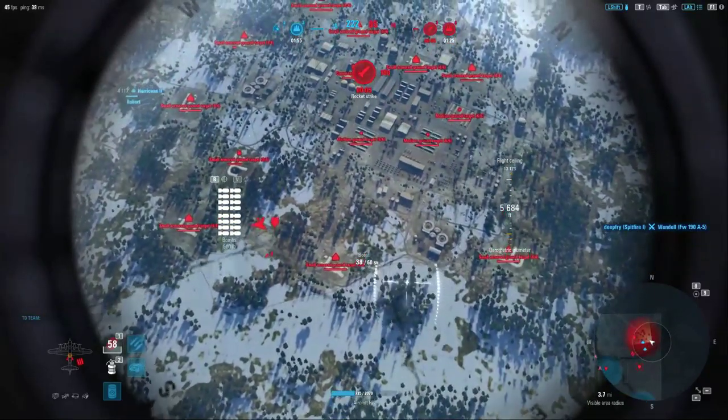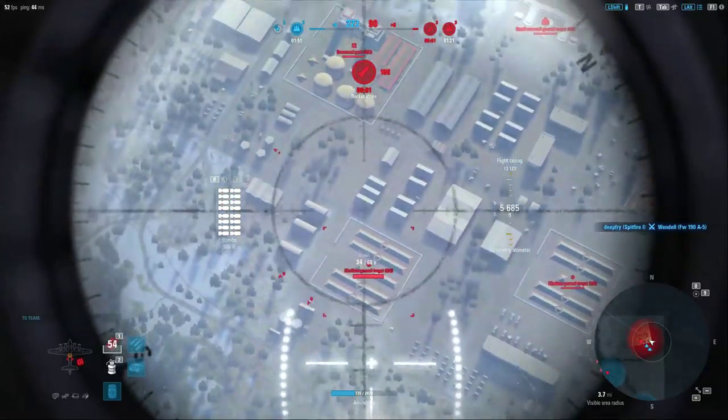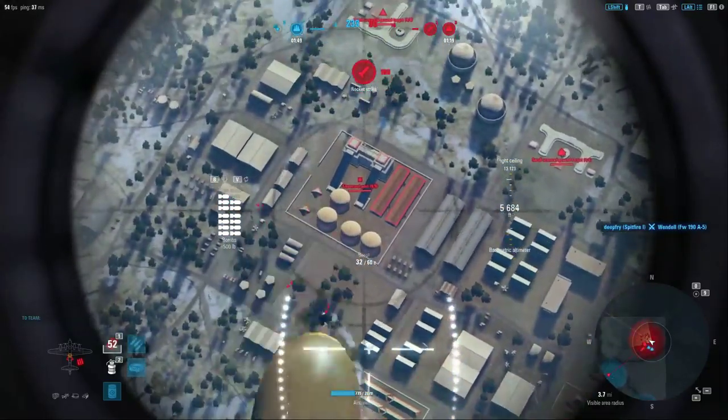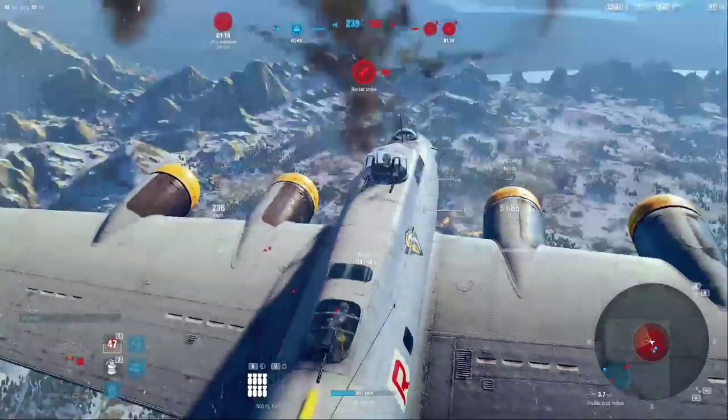We're flying using our WASD keys to kind of rotate the aircraft around, throttling up here, dropping the munitions at high velocity to get maximum effect out of the carpet bombing, then slowing down over this site to get more of those bombs on target.